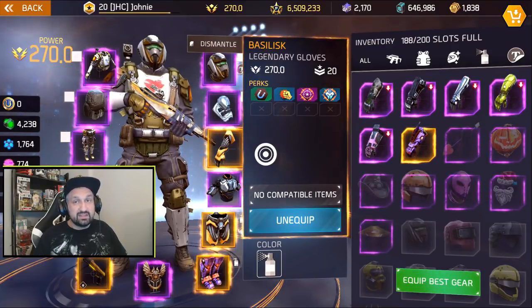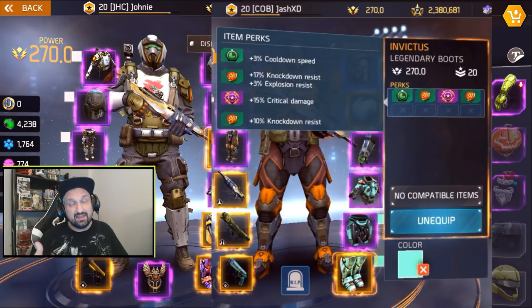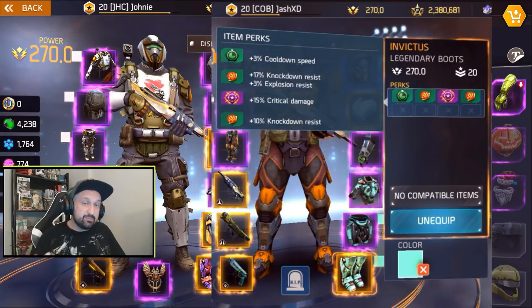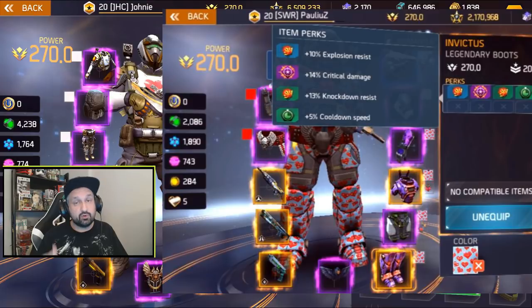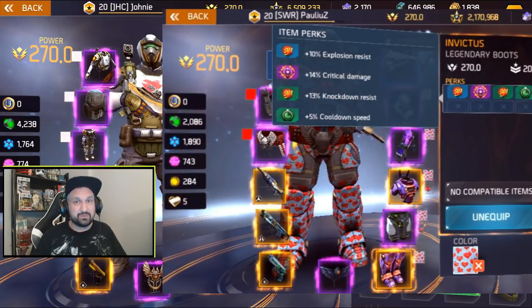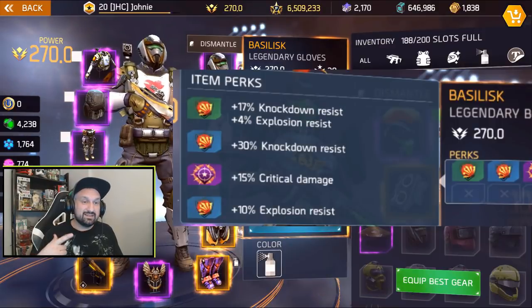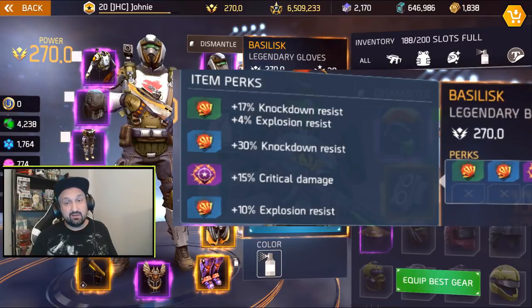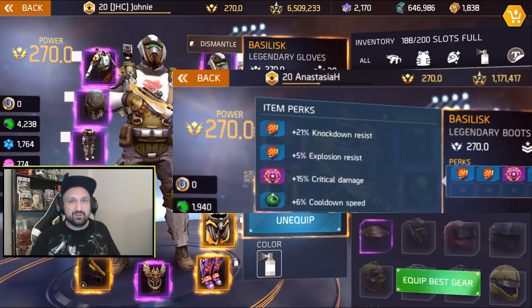To end the video, let's look at some of the best armor in the game from the community Discord. Starting with boots from Josh XD: 15% crit — the highest possible — plus 3% cooldown speed and double knockdown with some explosion resistance. Boots from Poly: 14% crit with 10% explosion (max for one perk) and 5% cooldown speed. Boots from Beware: 10% explosion and 15% crit — max crit and max roll for one explosion perk with lower cooldown. Basilisk boots from White Flower: max crit, double explosion perks for 14% total, and 47% knockdown — the holy nuts boots.